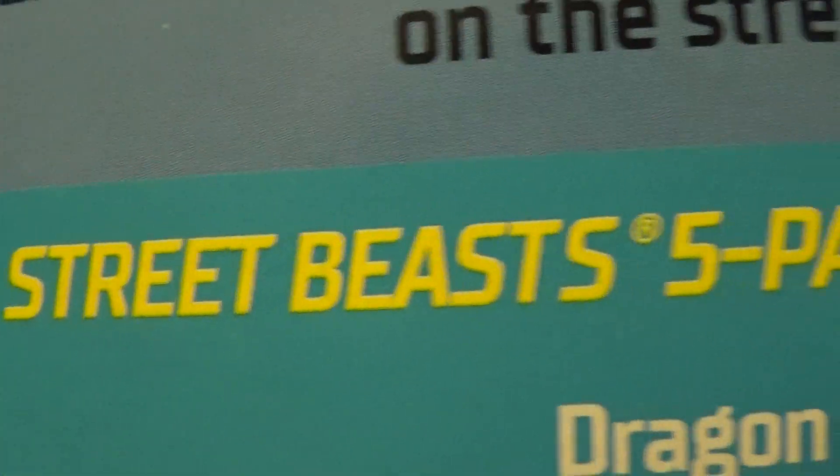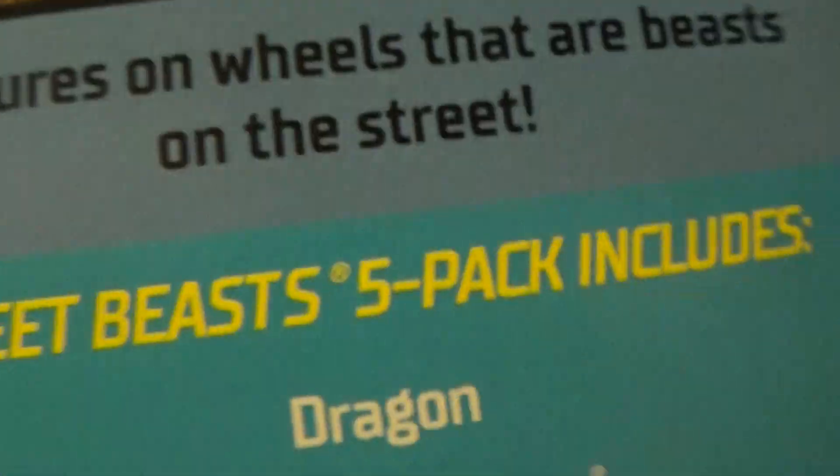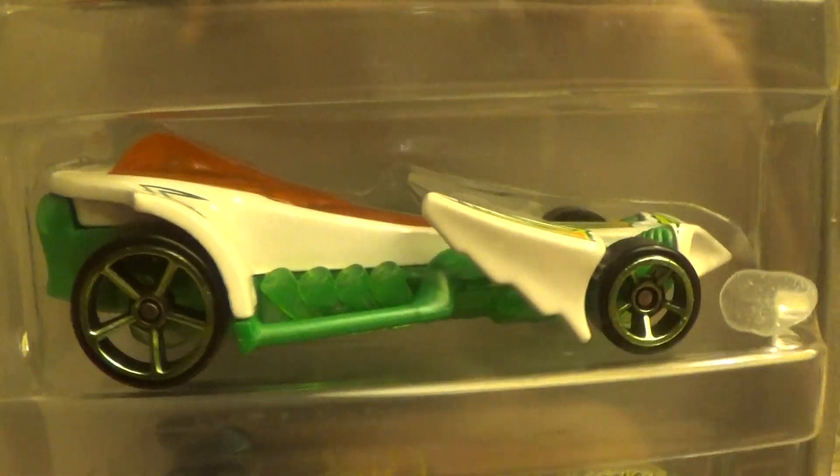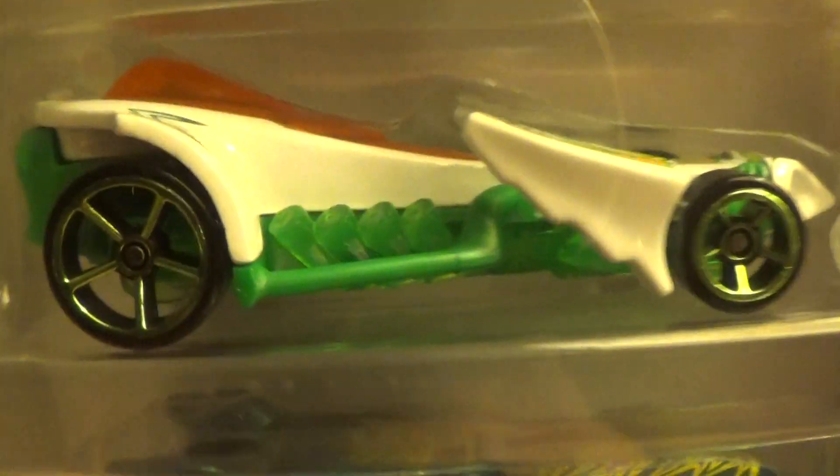Next we have the Praying Mantis, and that is in the Street Beast five pack. It looks like a praying mantis minus the green — I do not see any green in there, though a praying mantis is green. But it is white, and that's close enough — a light white with just a shade of green there.